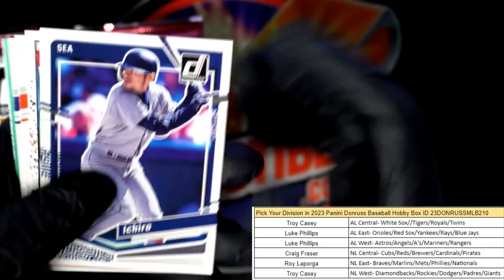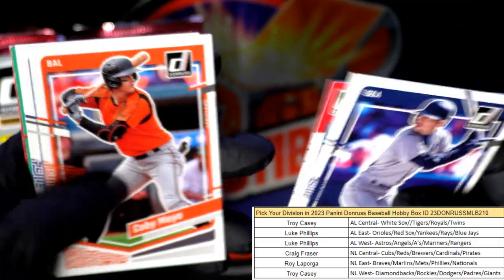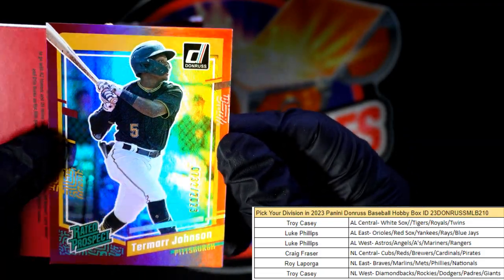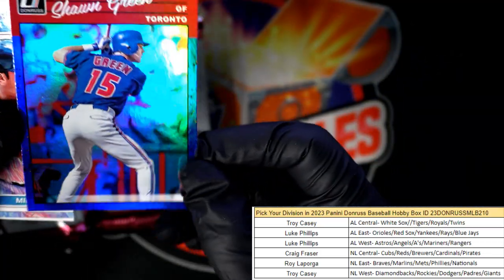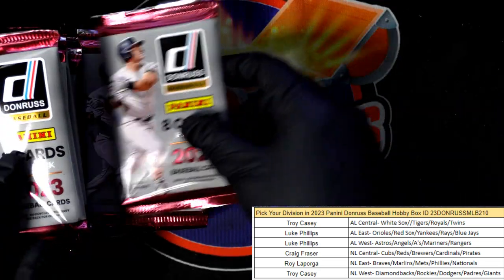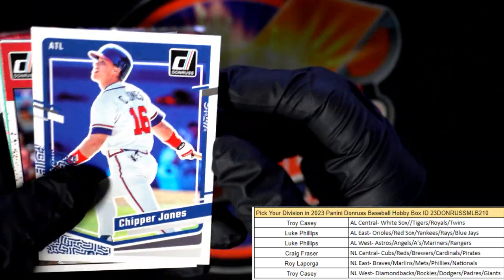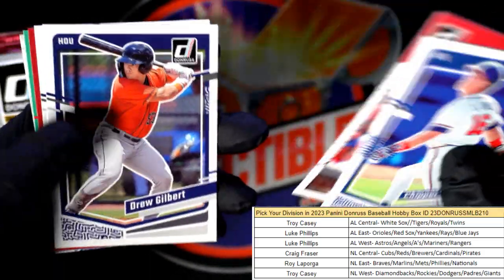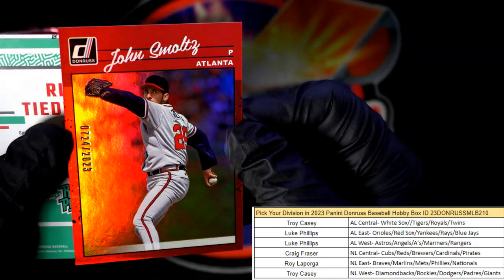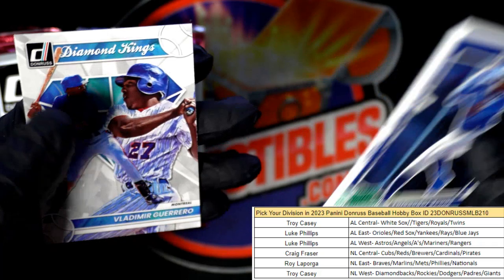Next box is up. Ichiro, Mason Wynn — nothing too crazy. Johnson rated rookie numbered to 2023. We have a Sean Green. Let's see what we can pop in this next one. Drew Gilbert Sheffield, John Smoltz Atlanta, blue hollow Rickey Henderson — boom boom.